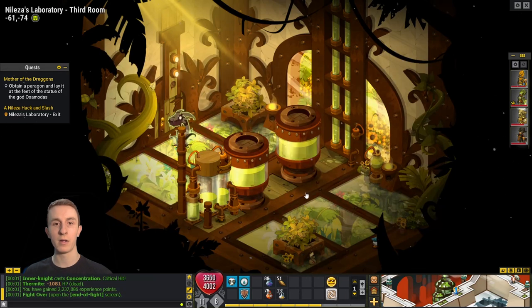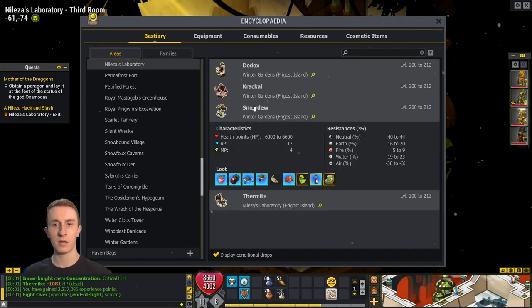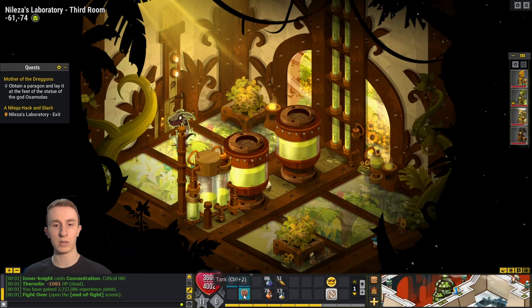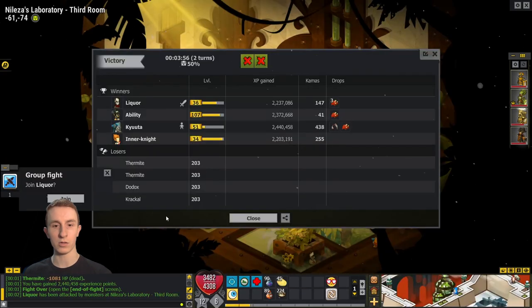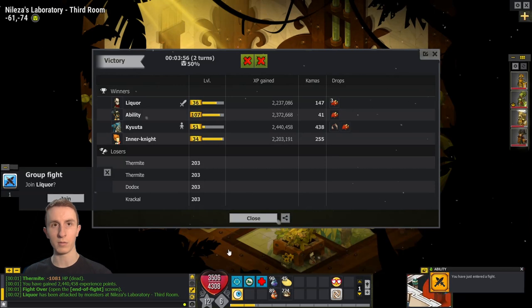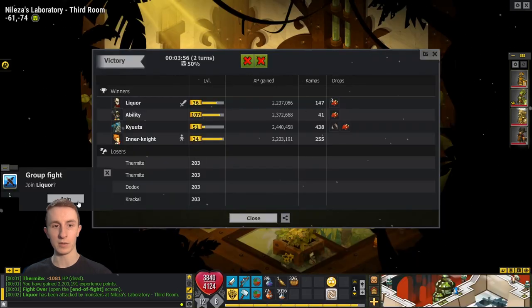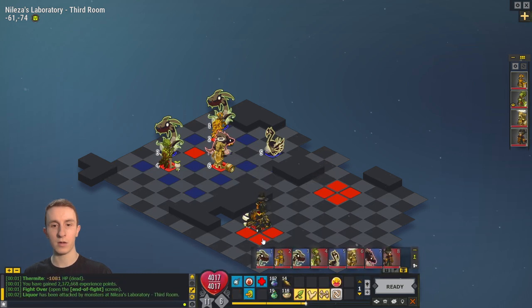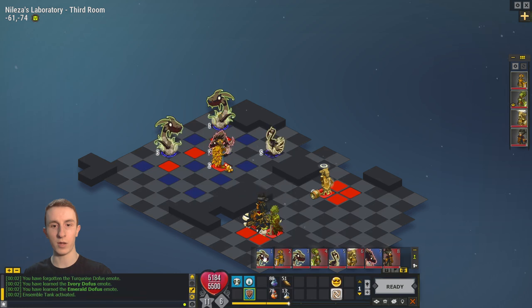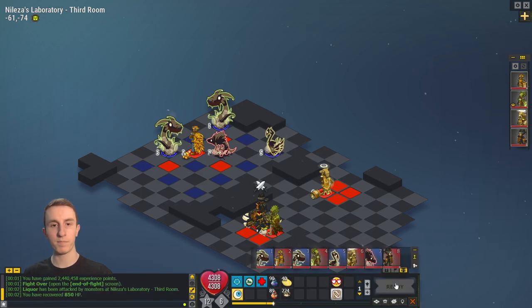Double Snowdew — I believe this is an agility room. It is, yes. So I'll go tank panda. Rogue stays the same, Eliotrope stays the same — what I mean is their sets stay the same. Iop goes to omni ranged for Zenith. Iop goes here, Ability can go here, queue to here, Panda here — should be good, let's go.